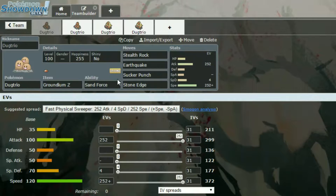Move wise it has Stealth Rock, Earthquake, Sucker Punch and Stone Edge. Stealth Rock is obviously to set up your rocks — very handy in games. It can dwindle down Pokémon, especially if you've got a Charizard or a bug/flying type, that's going to take down 50% of its health. If you can whirlwind it out or something, that's completely gone.